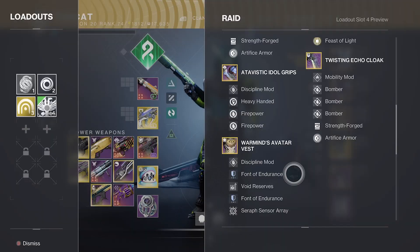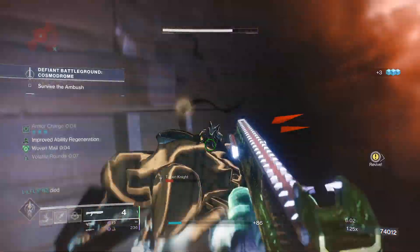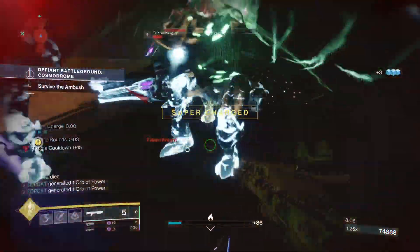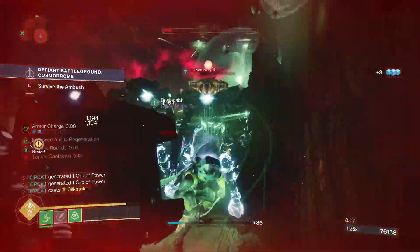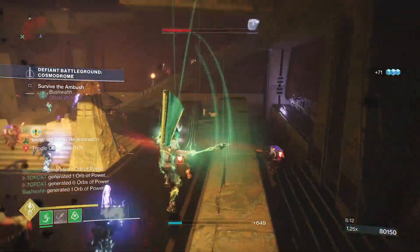And lastly I'm going to be double stacking Font of Endurance as this will just help push up your resilience. Anyway my damies, that is the build for today. Hit that thumb if you liked and I'll leave a DIM link in the description below. Comment if you've got any questions or suggestions, and until next time.